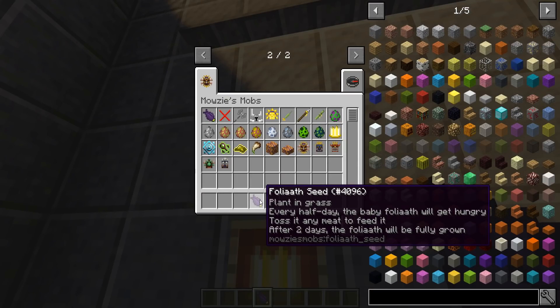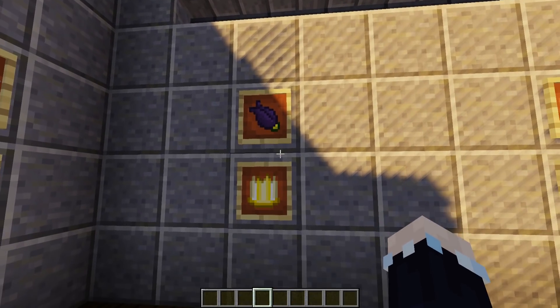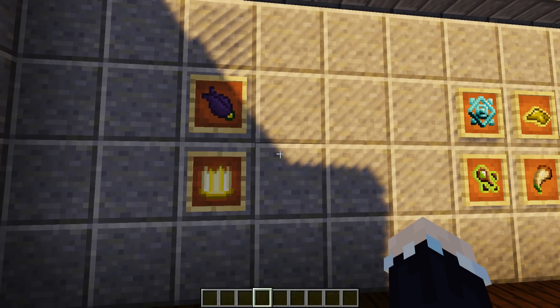This is a Foliaath plant seed. These you can actually hatch into a baby plant. Now if you see it, every half day the baby Flores will get hungry — toss it any meat, feed it, and after two days it'll be fully grown. Now these things are not tamed when they're fully grown and they will still attack you, but at least you have a plant that you can say you grew yourself.